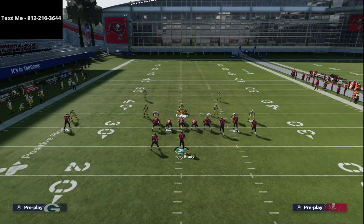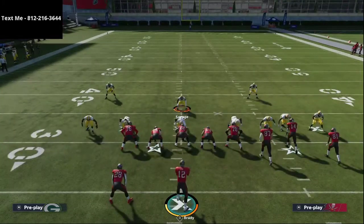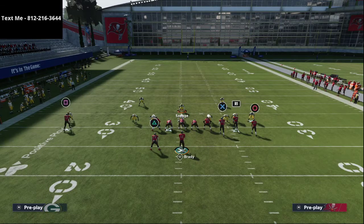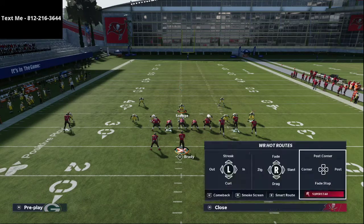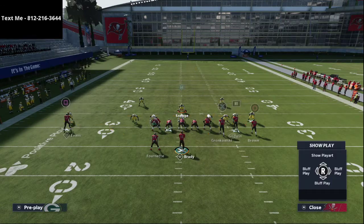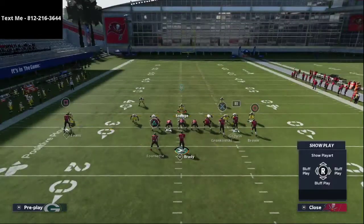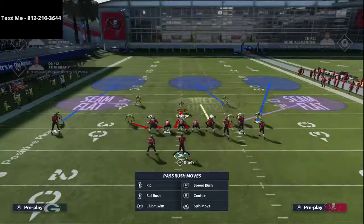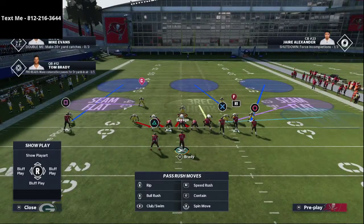The next thing I want to talk about is a very specific route combination that you're guaranteed to see in this game. You're going to see this in weekend league, in head-to-head — it's one of the best route combinations in the entire game. Essentially, there's a flood concept to the right side of the field, but that corner route goes super wide and super sharp to get some really nice separation. To stop this, we're going to go ahead and put that hard flat out there.